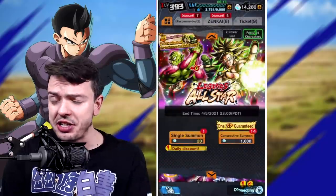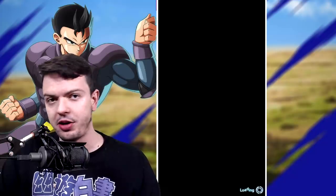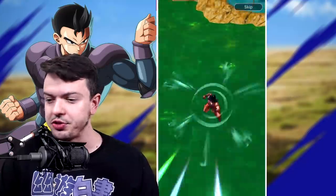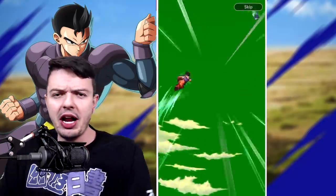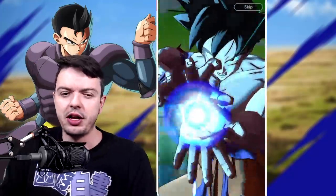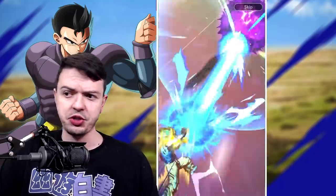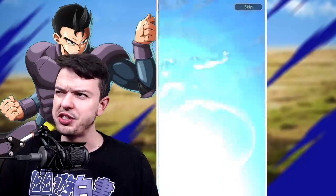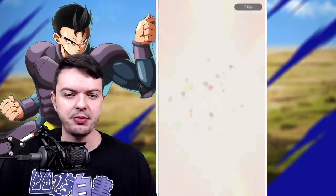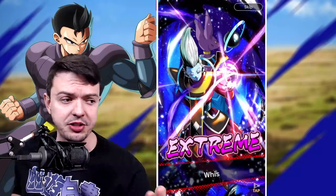Good news is this is an all-star banner. If you pull one copy you can actually spend crystals and get guaranteed Z power on them, which you should do if you want either one of these two. If you pull a single copy and you have the crystals, instead of summoning you should actually go ahead and unlock them in the shop, then do the missions to get the free Z power. You pay for it using in-game crystals, and you can get an extra 1200 Z power which will get you up to 1800 - like four or five stars. That's one thing I've always liked about them doing this - it makes getting more stars on specific units on an all-star banner very very good.